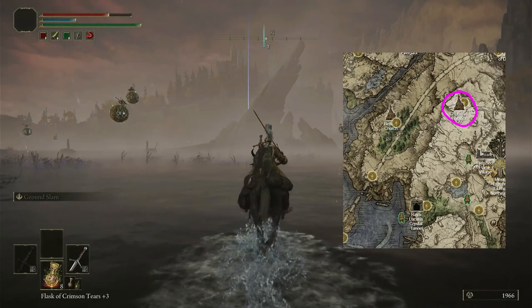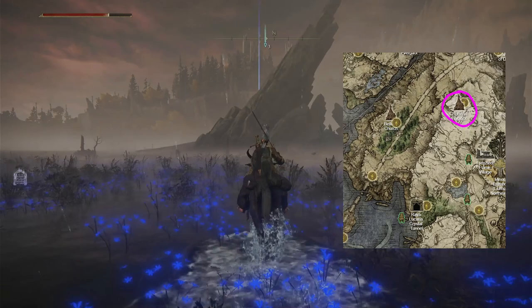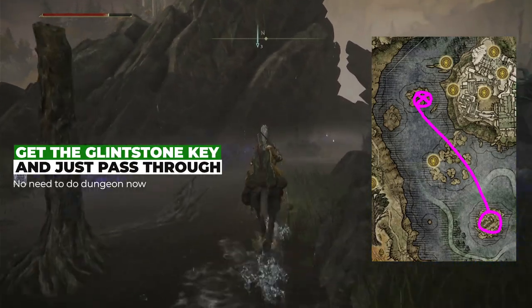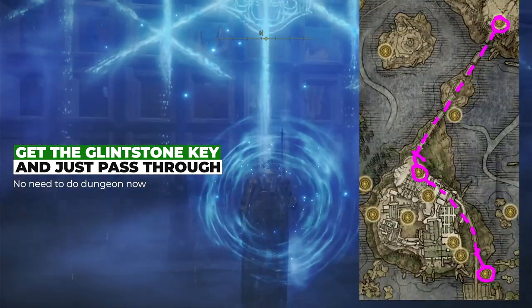To find this, we'll need to go to the Church of Inhibition, which is here on the map, but it's a bit maddening to get to — you'll understand why that's a genius pun in a minute. The easiest way is to hop through the Liurnia Academy, which is also the legacy dungeon of the area, but for that you'll need a key to get in. You can find one hiding behind a dragon, and then use the entrance over here to pop on in.